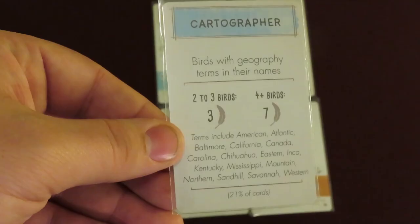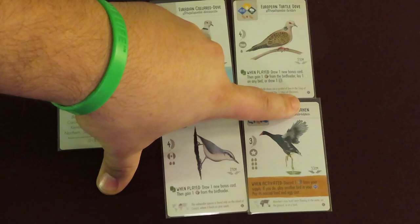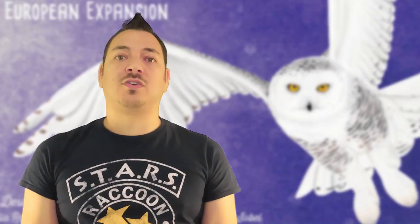Some of the original bonus cards are also affected by the new birds. The Cartographer bonus card now includes Eurasian, European, Corsican, and more birds. The Anatomist bonus card now includes back, leg, and toe for birds' body parts. The Photographer bonus card now includes birds with Coal, Grey, and Honey in their names.